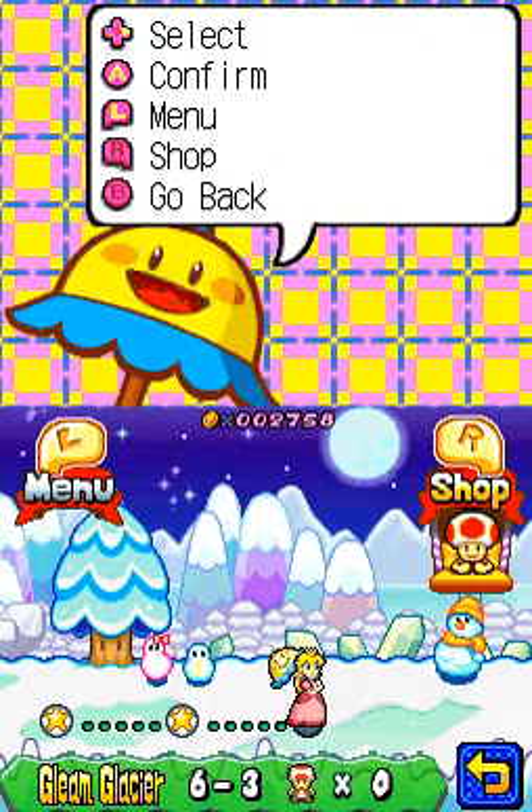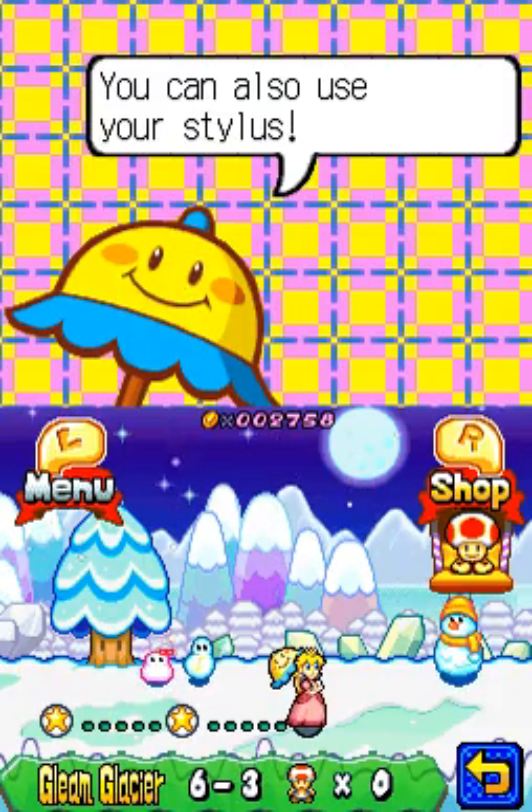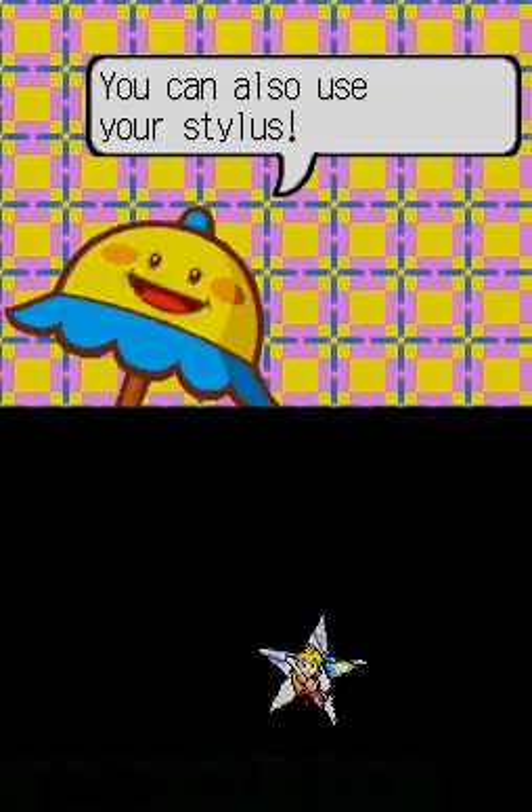Hey everybody, the Banga's back! Welcome to part 14 and let's play Super Princess Peach, brought to you by GameAnyone.com. Okay, we're going to do 6-3 of Gleam Glacier.